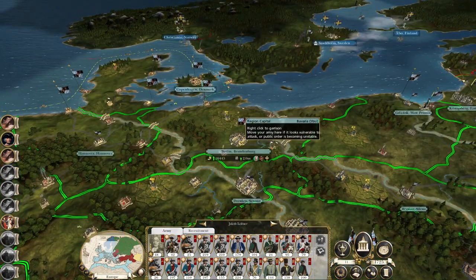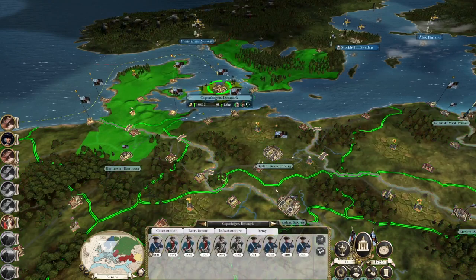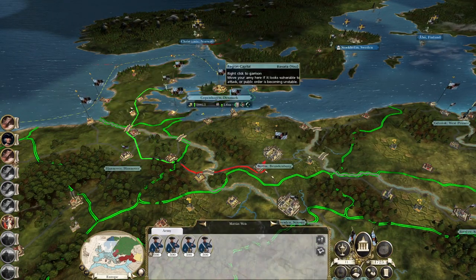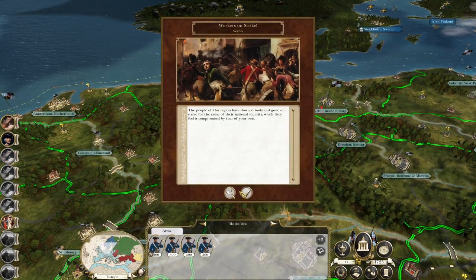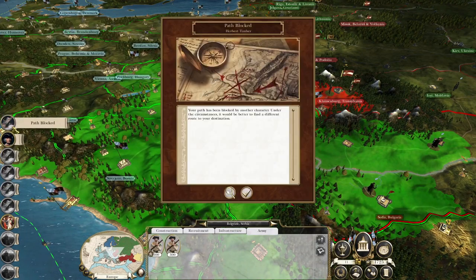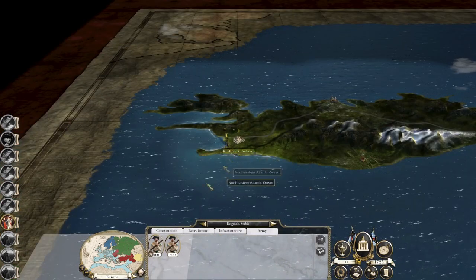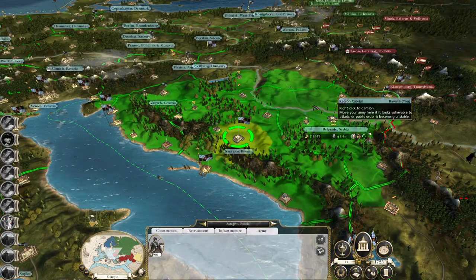Workers on strike in Brandenburg — that's a little bit more troubling. Copenhagen — send the militia. Workers on strike in Serbia — well, not anymore. Path blocked — it's OK. Successful mission. Cavalry recruited in Bosnia just to boost this.